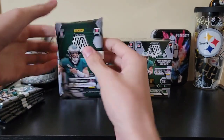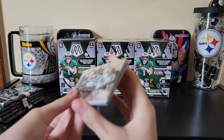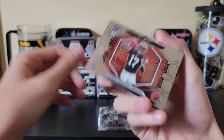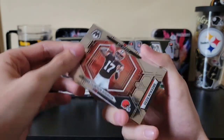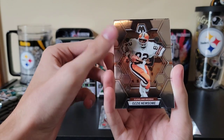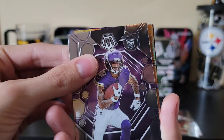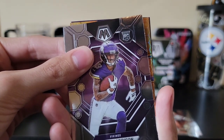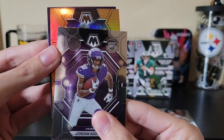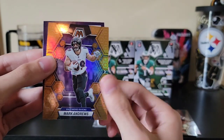Very excited - haven't opened a football product in quite a while. Starting off with a Chandler Jones, a Darwin Thompson on the NFL debut, Richard Sherman, Ozzy Newson, Jordan Addison... wait, that's not a first pack honeycomb, are you kidding me? Is it a rookie? Not a rookie - it's for Baltimore. Mark Andrews on the honeycomb!